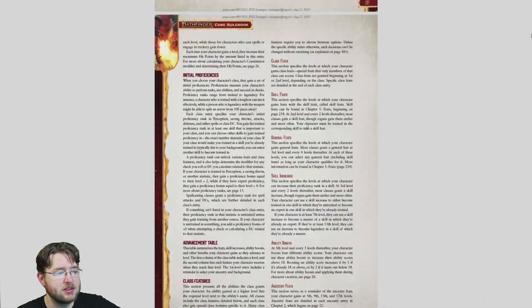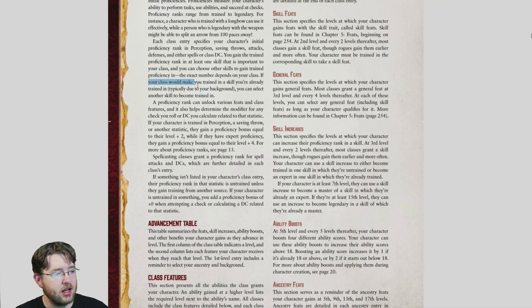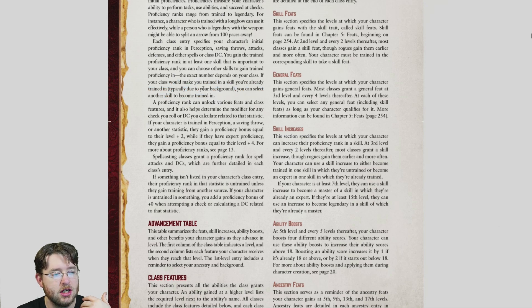Something I would like to point out before we continue is under Initial Proficiencies listed for your class: if your class will make you train in a skill that you were already trained in — typically due to your background, though not required — you can select any other skill to become trained in. So if the ancestry or race you really want won't let you do that with your class combination, you can just choose a background and the class half of it will let you choose another skill.